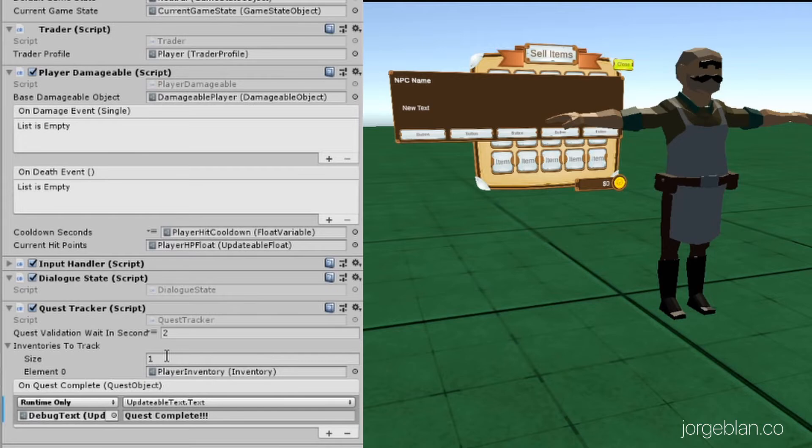Since this quest system is based on collecting items — that may be regular items like logs, or it may be quest items that only appear once — we are tracking inventories here. For now we have only one which is a regular player inventory, but in the future we can have a secondary inventory, like a key items or quest item inventory. We also have an onQuestComplete event that we're currently using to display quest complete text in the debug, but we could use this to trigger some UI change or a celebration that you've completed the quest.